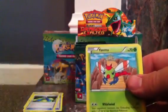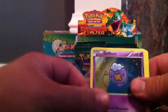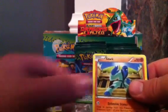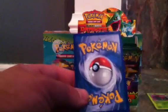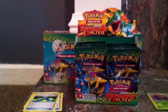Drifloon, Murkrow — I haven't seen a Murkrow card for a while, it's a pretty cool Pokémon. Yamask, Trubbish, Drifloon, Ninjask, Frillish, Sawk. The reverse is a Mareep. And the rare is a Warp Point. So thanks for tuning into part one — we'll get through part two straight after this.